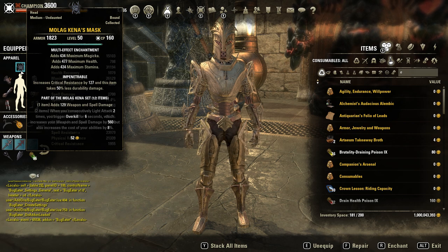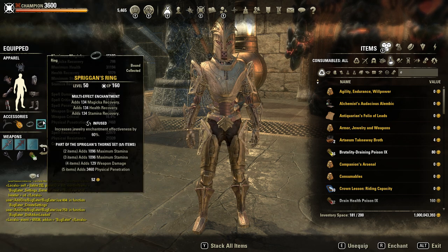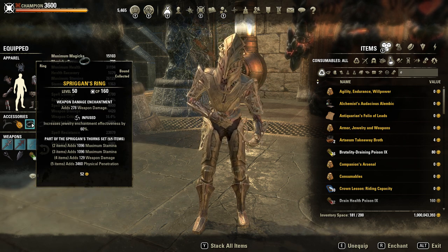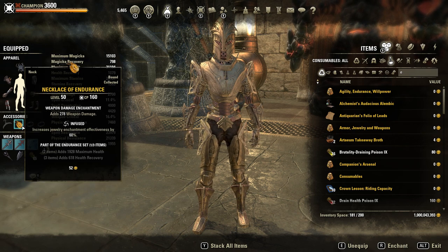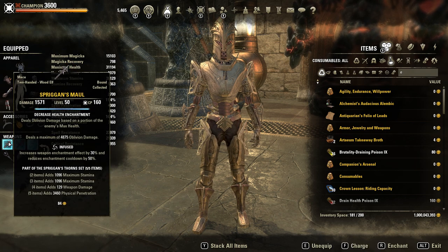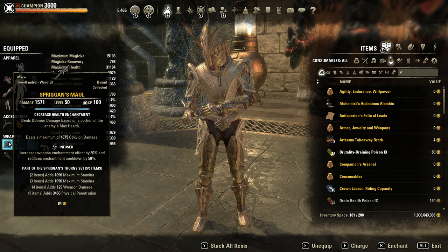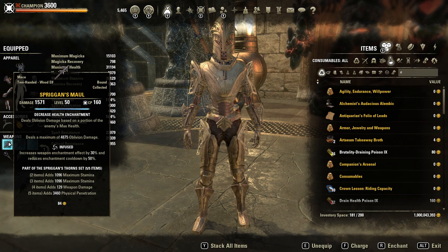You can use full Tri-Stat glyphs here. On the jewelry, two Spriggan's Rings — one with Tri-Stat enchantment and the other with Weapon Damage enchantment, both infused. A Spriggan's Necklace infused with Weapon Damage enchant. On the front bar, a Spriggan's sword in infused with the Oblivion Damage enchant. It's extremely strong for single target.